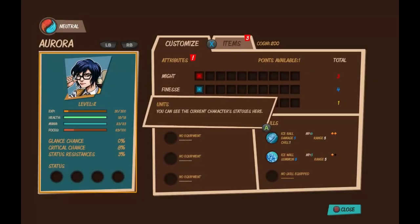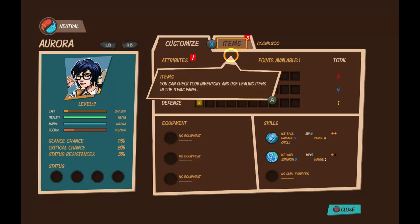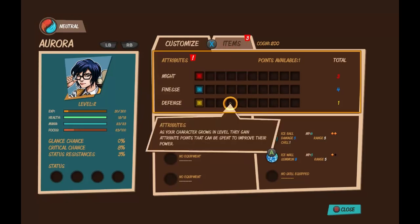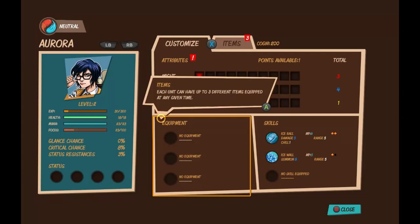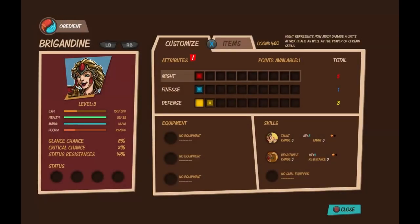Before we discuss attacking, let's look at the characters themselves. The characters only have three main stats outside of the usual HP and MP. That's defense, might, and finesse. Defense reduces the damage you receive. Might and finesse relate to the skills you use and are color coded — finesse affects blue skills, might affects red skills.